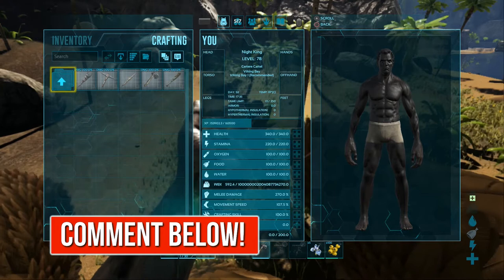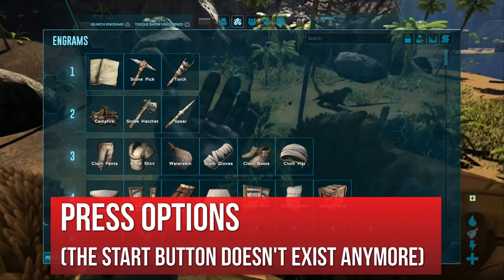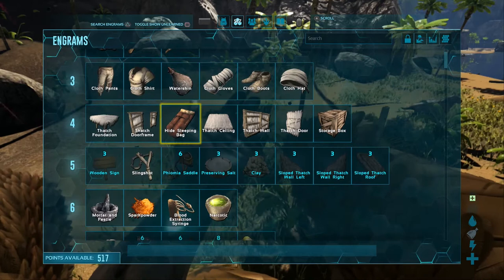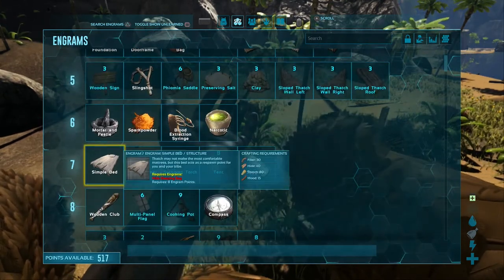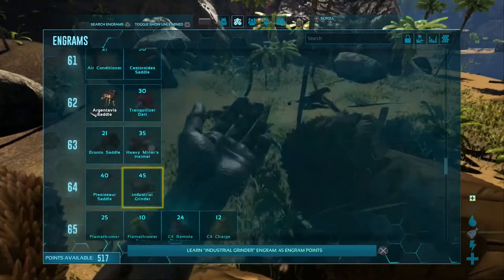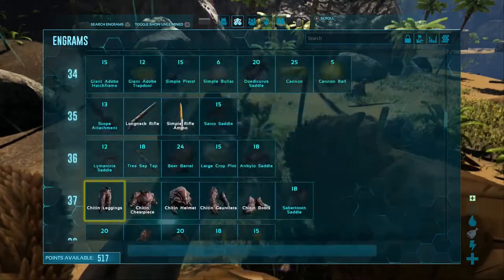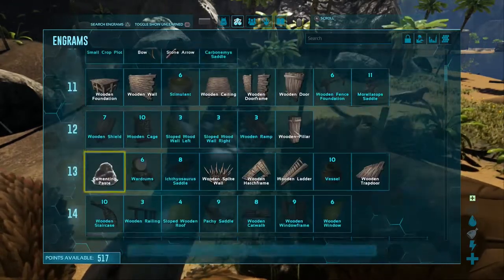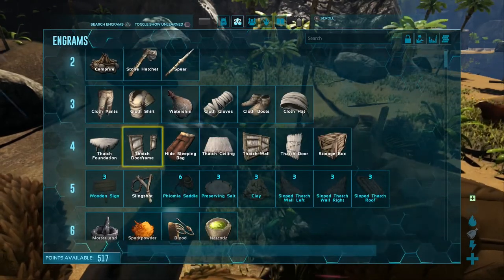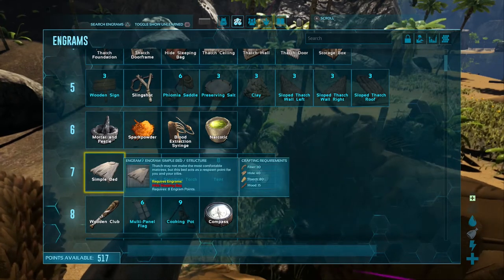Go to your engrams — press start and navigate to the engrams you can unlock. There's a hide sleeping bag at around level four that you can get pretty early. I would suggest getting a bed instead of a sleeping bag, because a bed is a permanent spawn point while a sleeping bag can only be used once. Although a sleeping bag costs half the resources of a bed, a bed is just way better for the long run.